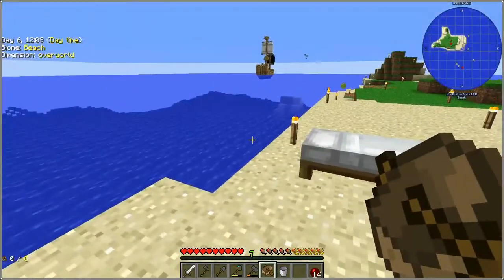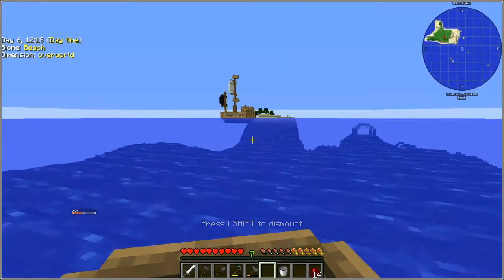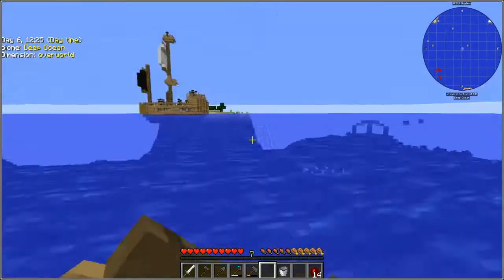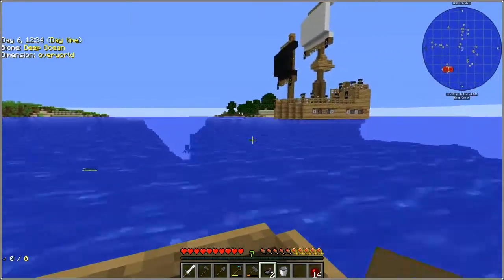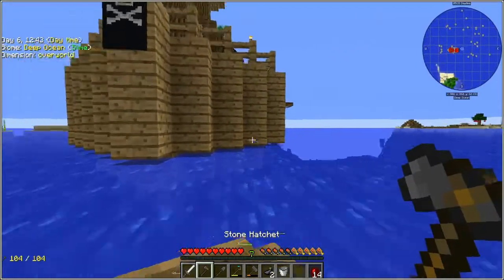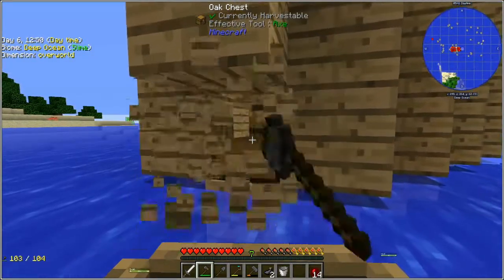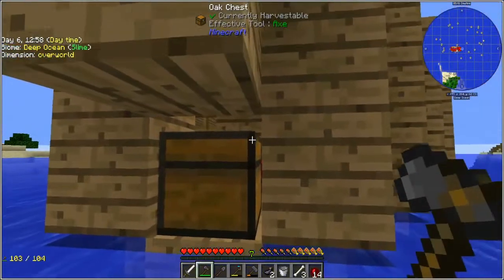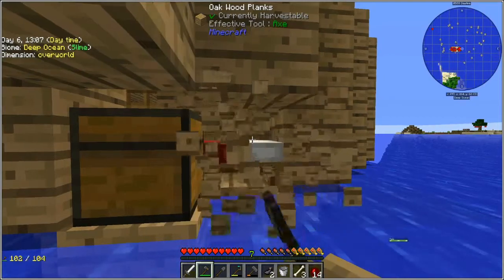Let's go visit one of the pirate ships — I'll avoid the guardians. I found some ink sacs, nice. Sounds like there are skeletons there, so hopefully they drop bones. This is a bit slow going.